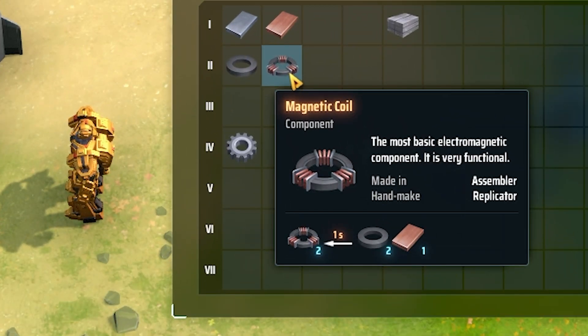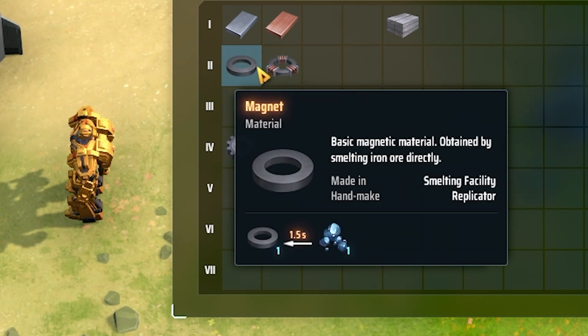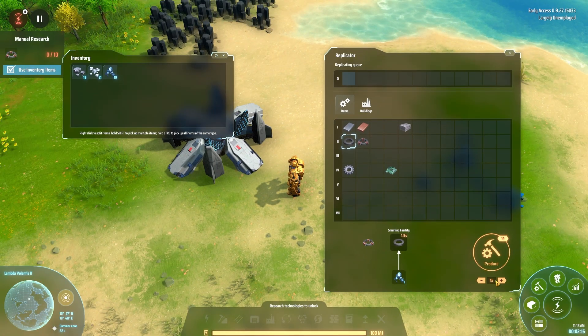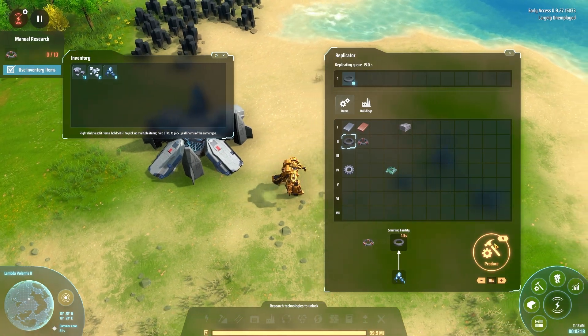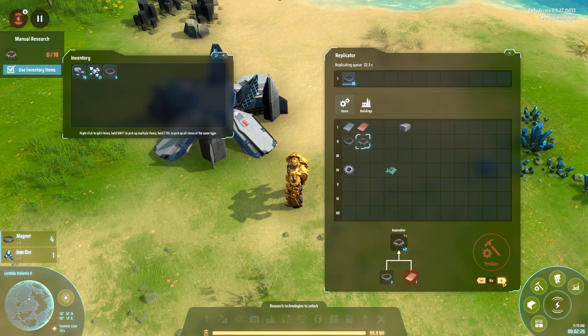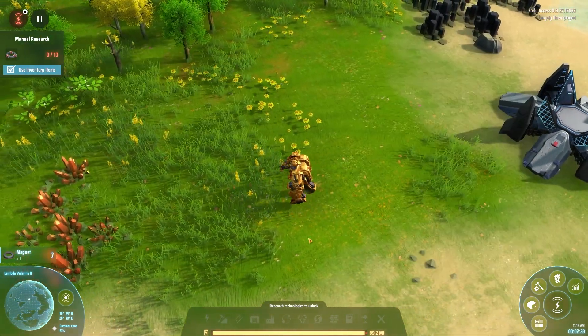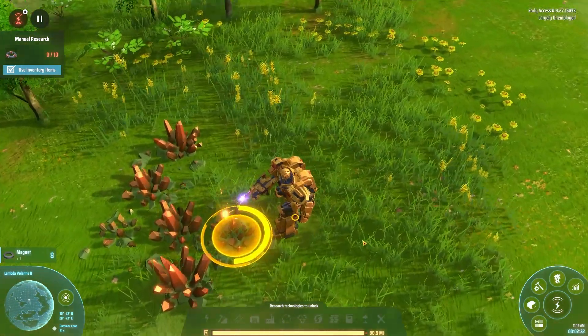We need 20 magnetic rings to make 10 coils. Magnetic rings are made from iron ore — turns out I've got some iron ore. We can make 19, so we need one more. I'm going to want to make 10 at a time — I like making things in round numbers. We're also going to need 10 copper ingots, which makes up the wire. There's no copper wire like in Factorio. I will be making a lot of Factorio references.